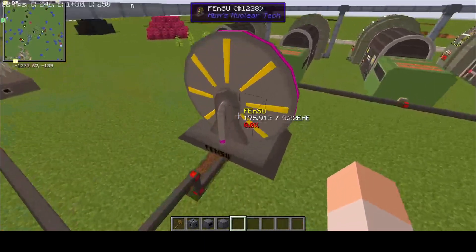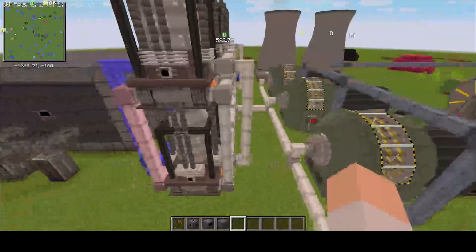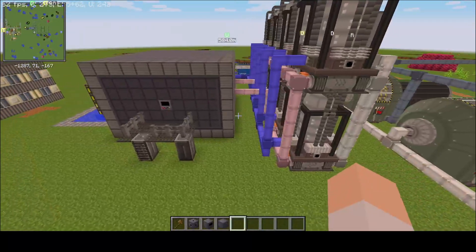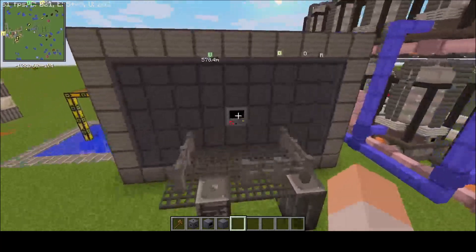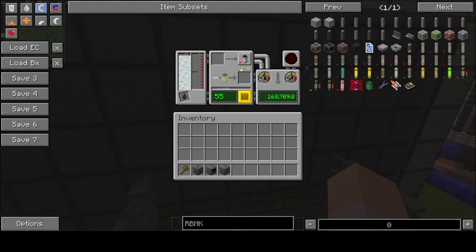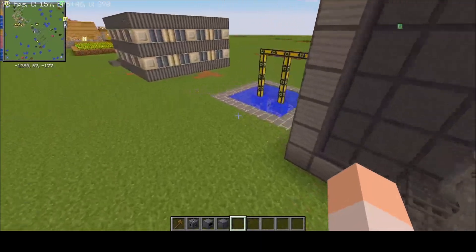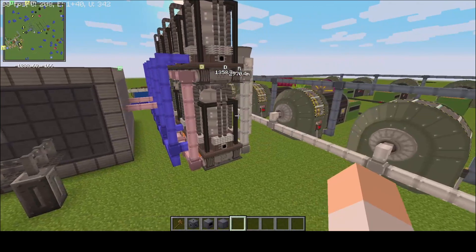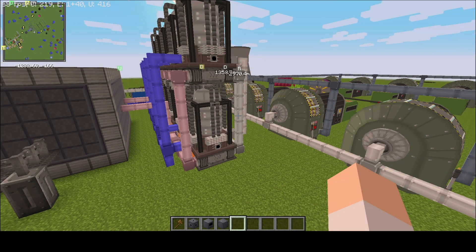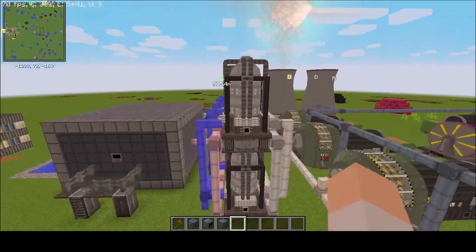Now, with this current very inefficient setup, I have 21.21 million HEs per second, but before I was producing 27.69 million HEs per second. The reason for that is that as fuel runs out, you'll need to restock it and deal with it. I'll show you how to do that in a second. This is a showcase, not a tutorial — I won't be going very in-depth.